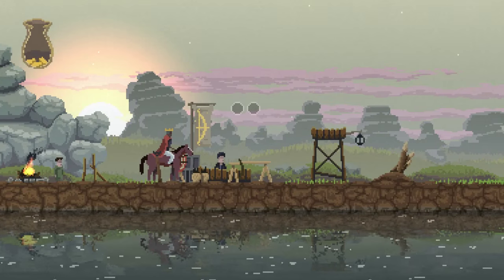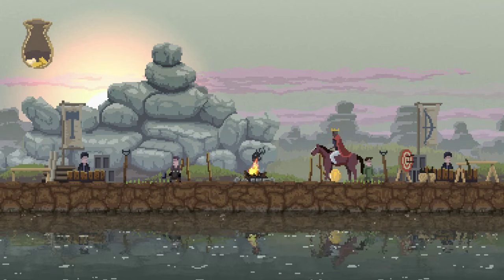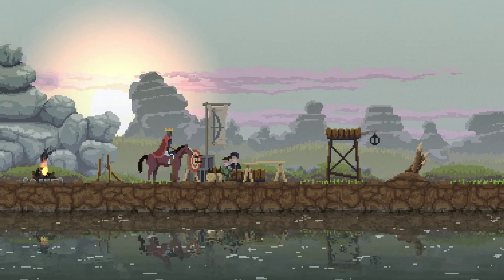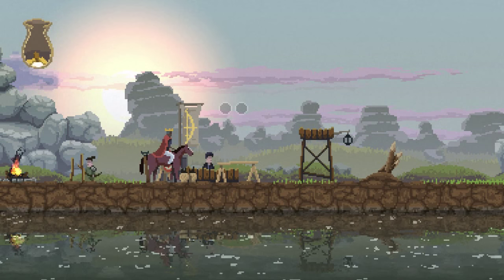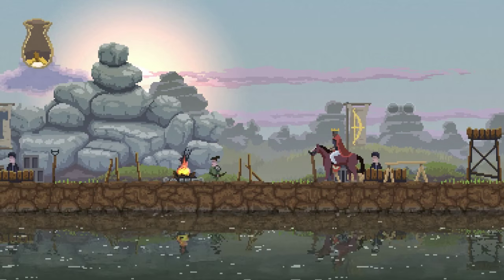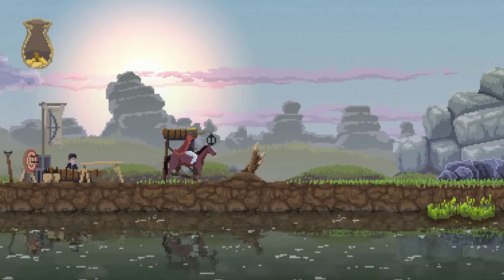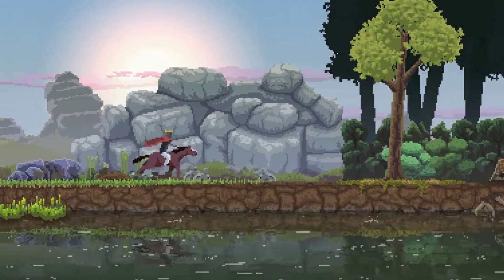I think that chest just spawned so they could give me some money, because I think I just backed myself into a corner where it was impossible to do anything since I was out of money. Since I can't attack anything, I need the archer guy to have a weapon. Let's go explore — it's daytime again, I assume we're safer now.